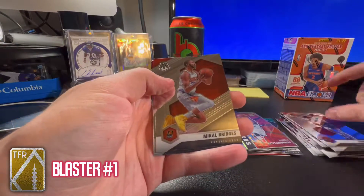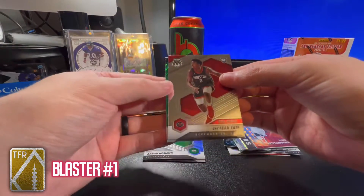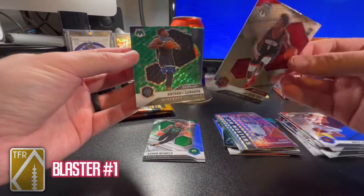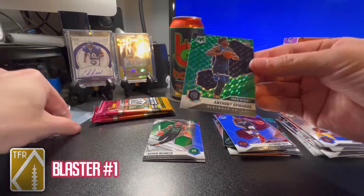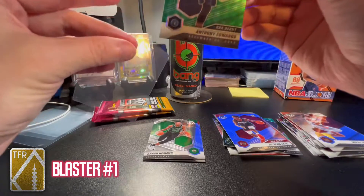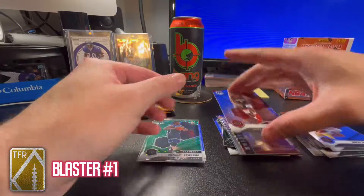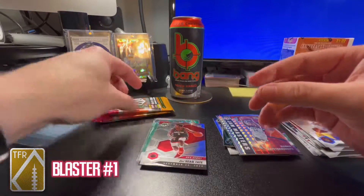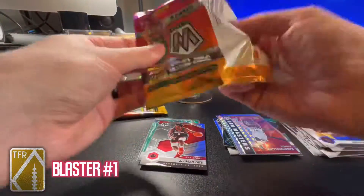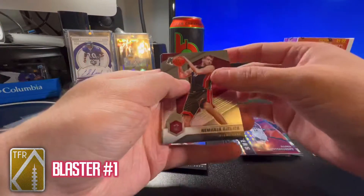John Wall, Mikal Bridges, Jae'Sean Tate NBA Debut. I like Jae'Sean Tate, and of course you gotta love Anthony Edwards — a nice Ant-Man NBA Debut green Mosaic prism. And a Jae'Sean Tate NBA Debut as well. That pack may have saved this blaster because I pulled a lot of weak inserts before it.